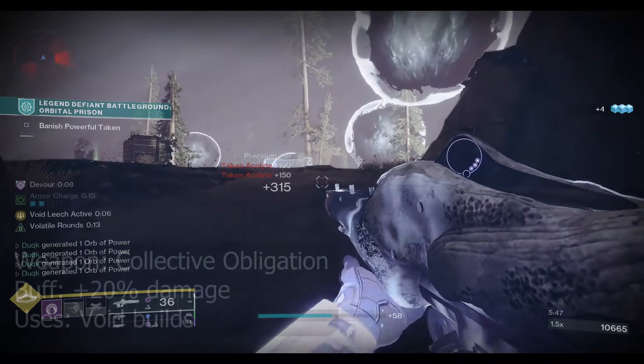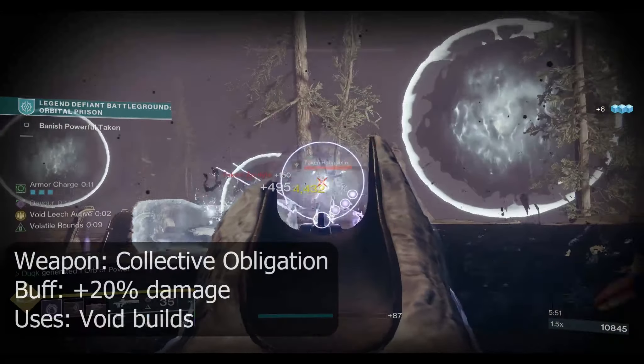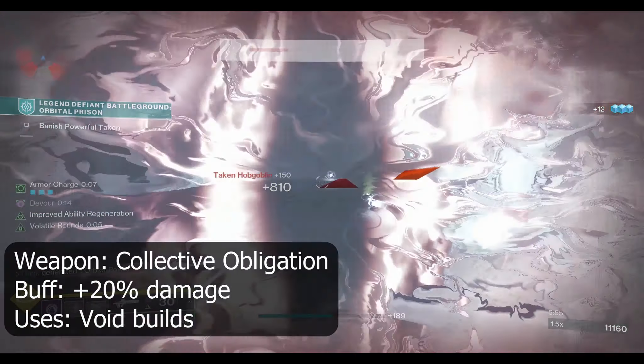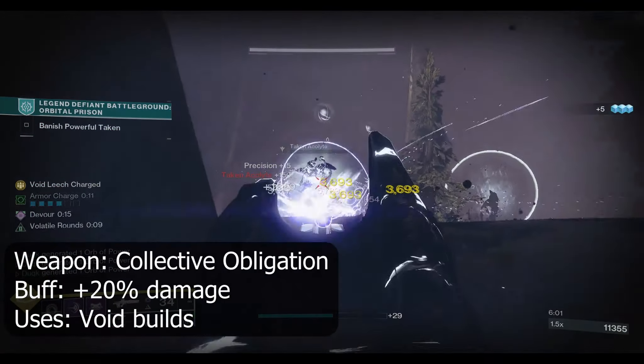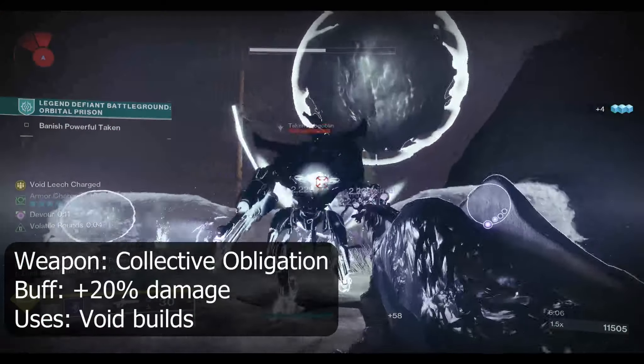At number 5 is the Collective Obligation Pulse Rifle, available from the Vow of the Disciple Raid. The change this weapon will be getting is a base damage boost of 20%. Best used in Void builds, this weapon can leach Void debuffs — Volatile, Suppress and Weaken — and then apply them to any target hit by this weapon.